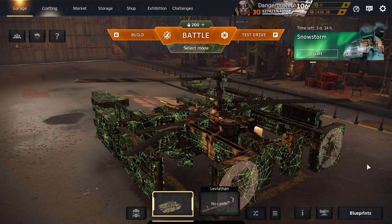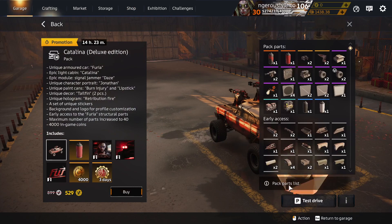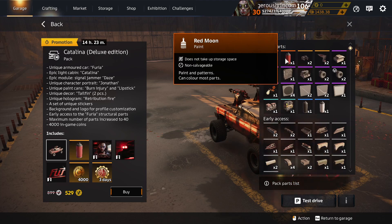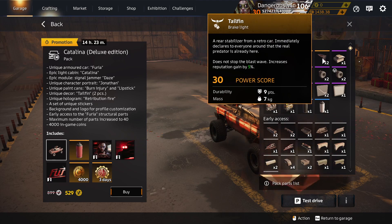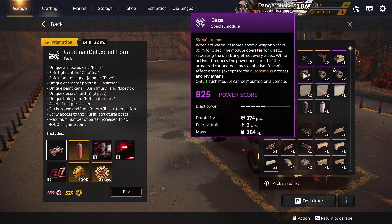Guess who's back in the shop — it's the Catalina pack. The cabin's still popular, so why not put the Deluxe Edition back at a discount? Yay. Burn Injury is unique to Catalina Deluxe. Red Moon Paint is unique to packs. Twin Exhaust is unique to packs. Tail Fin Brake Light is unique to Catalina Deluxe cabin. Catalina Cabin is unique to Catalina packs. And the Day's Special module is unique to Catalina packs.